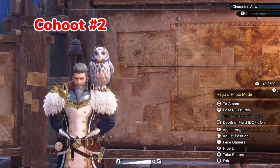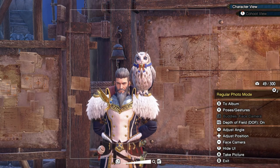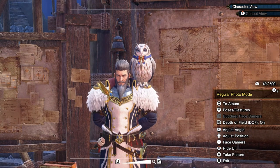The next Kohut is gonna be Admiral Gallius's white Kohut. You can find this Kohut hanging around him or resting on his shoulder. So snap a photo of it, and that's your second one.